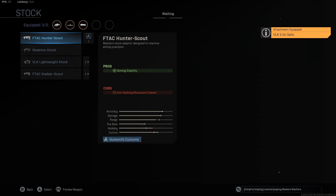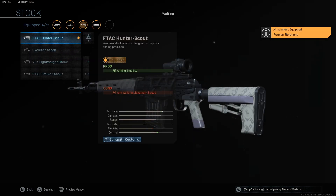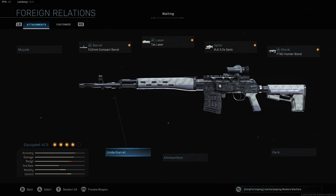The stock we're using is the FTAC Hunter Scout — we're keeping this the same. The pro is aiming stability, giving us a nice boost to control. We're not going to be using an underbarrel since the only option is the bipod, which is useless. And we're not running any extra ammo either, as we don't really need it and it will only hurt our movement speed and ADS speed.